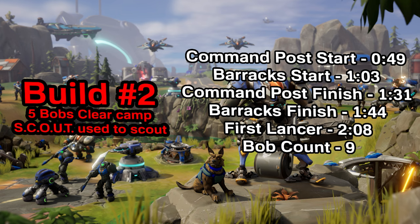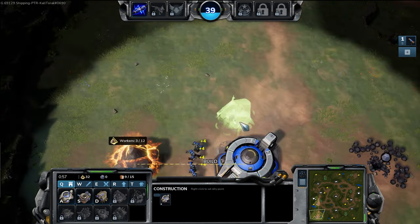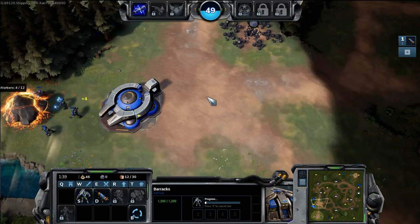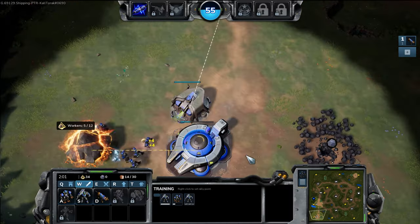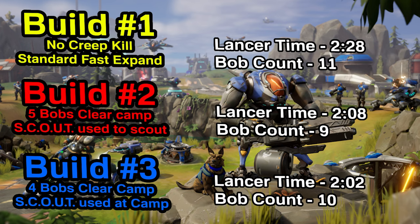For build number three, where I used four bobs and my scout, my command post started construction at 45 seconds. My barracks went down at 57 seconds, and it could have been down a little bit quicker. The command post finished at 137. The barracks finished at 138, and the first Lancer was out at 202. At this time, I had 10 bobs out. We got the Lancer out six seconds faster than the five bobs strat, but obviously this delays your scouting of the enemy a bit.